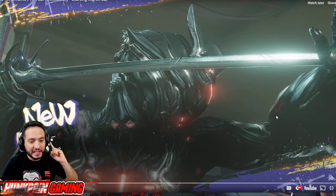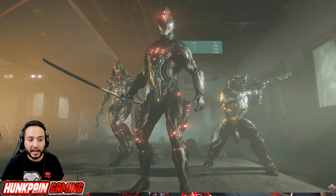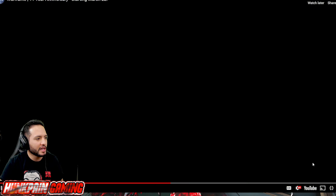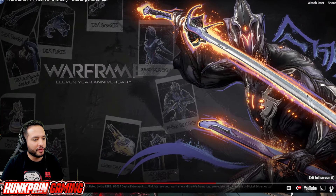That's the Excalibur Dex skin and this is the new Dex Nikana that's coming on the alert on March 22nd — prepare yourselves. And that's Dante — mamma mia! There are a lot of things and I have high hopes for a lot of gameplay.